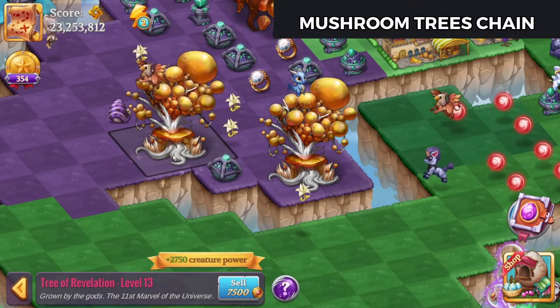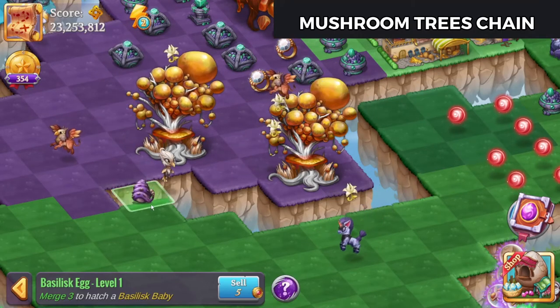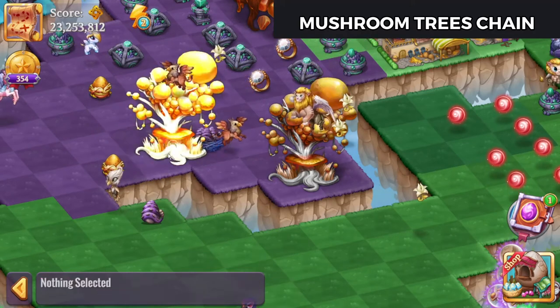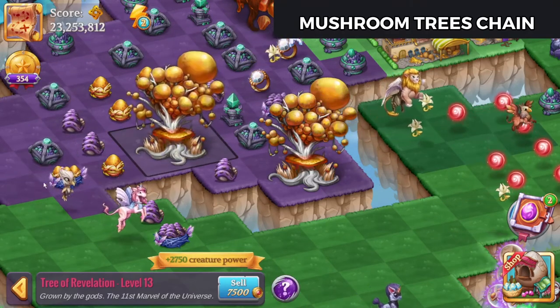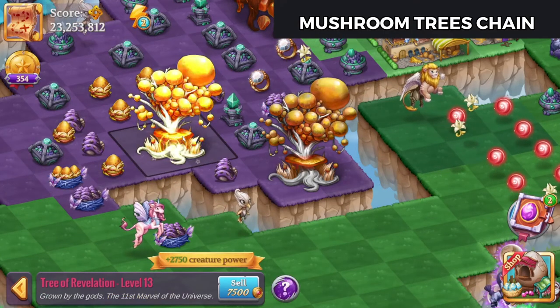So we're gonna tap on that. We're getting minerals and basilisk eggs. Also pony of Midas eggs. A nest of basilisk eggs. A nest of the pony of Midas. Nice.